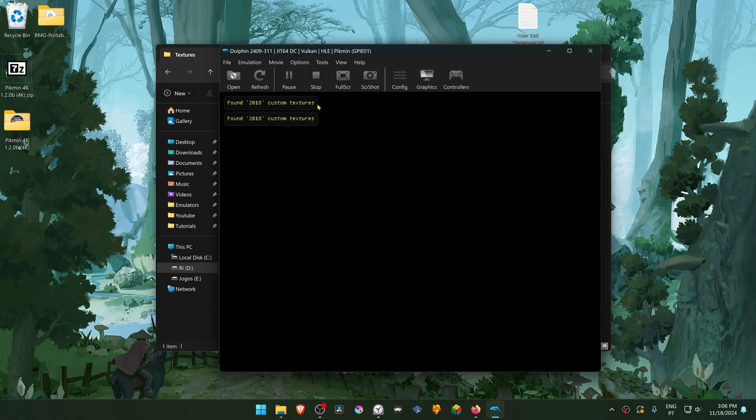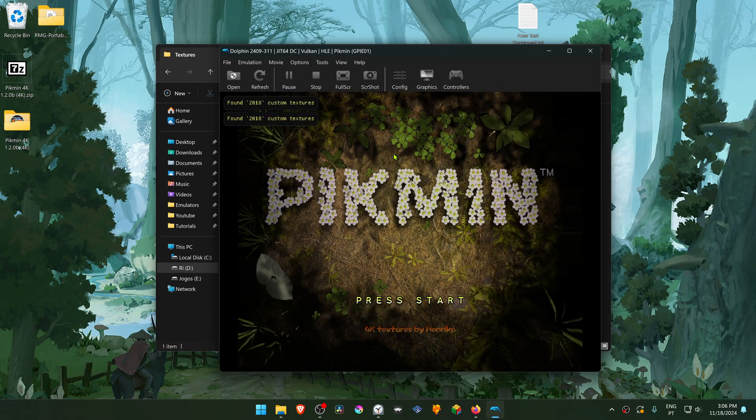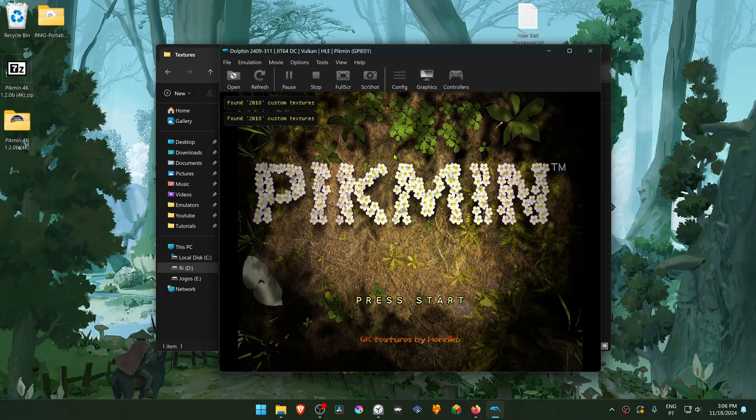Now close this, run the game, and you'll see a message that a number of custom textures have been loaded — this means the 4K textures are working correctly. That's it for this video, thank you for watching.